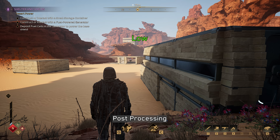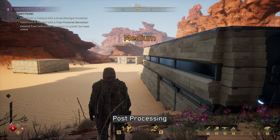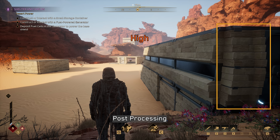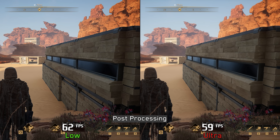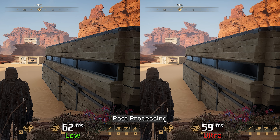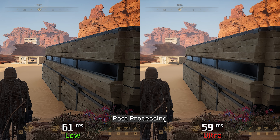Next up is Post Processing, which controls various post-processing effects. Going from low to medium makes a noticeable difference by enabling bloom and adding an atmospheric glow, which really improves the overall look of the game. Going beyond medium doesn't have the same impact, though it does slightly improve the quality of bloom and ambient occlusion. In terms of performance, going from low to even ultra only costs around 3 to 4 percent, so I recommend keeping this one at ultra.